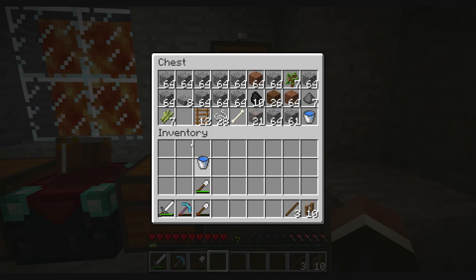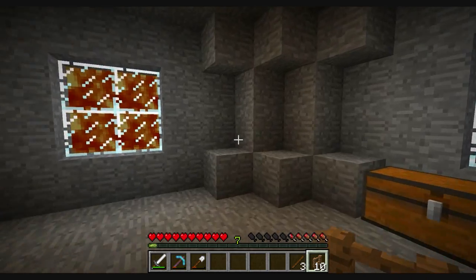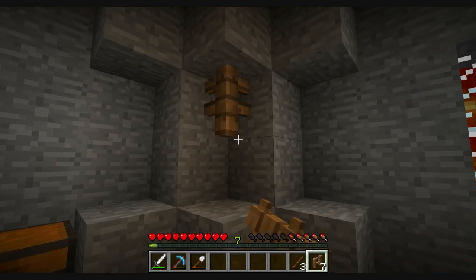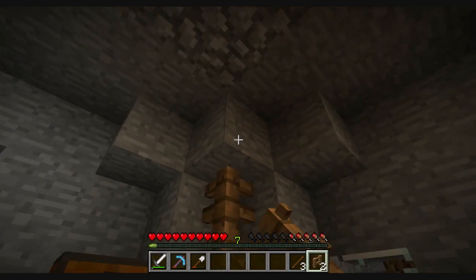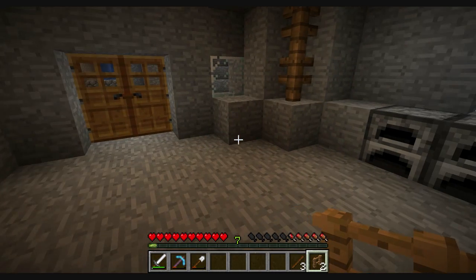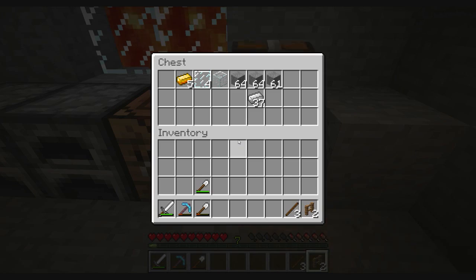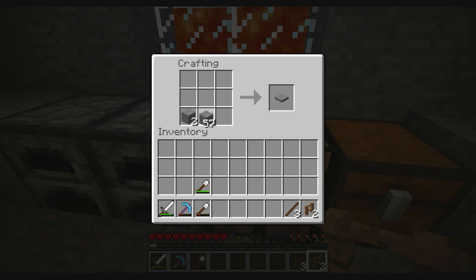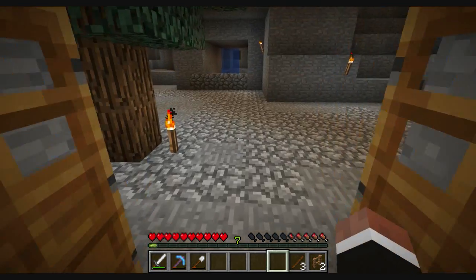I've created some fences and I just wanted to add them — this actually makes the house look much nicer. I'll also put down two pressure plates here so I don't have to open the door.